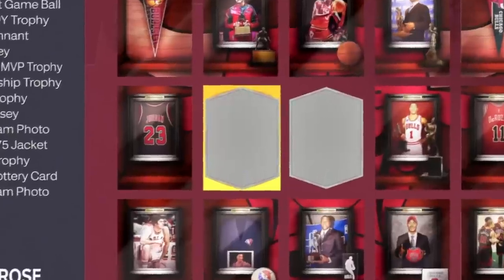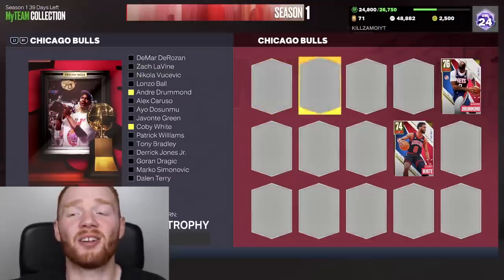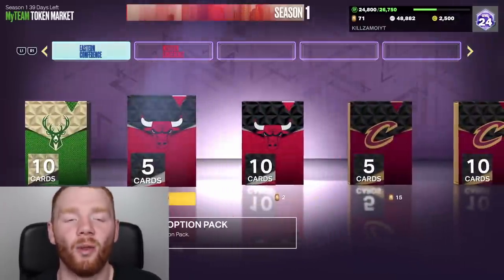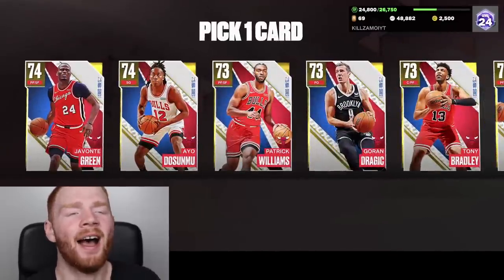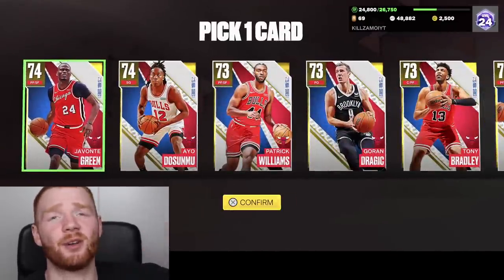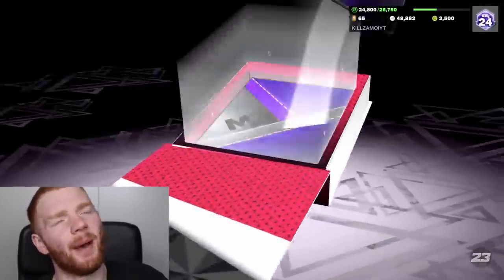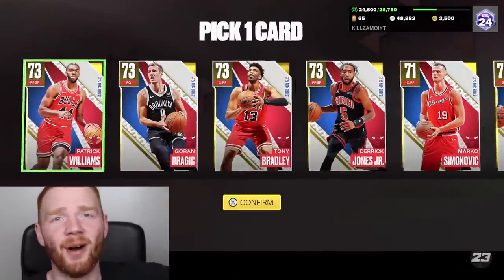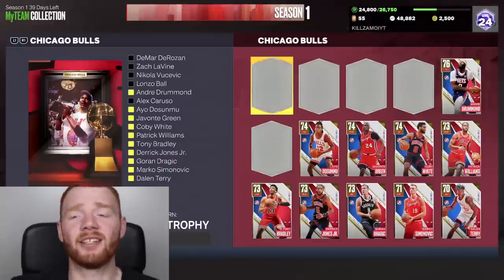The next one is kind of annoying because you need to collect every single player for that team in the 2K23 Series One set. I've currently got two of the players, and you get these players through the token market. We need to spend tokens on these packs — two tokens per pack for bench players, and 15 tokens per pack for starters. We pick up Patrick Williams, Goran Dragic, Tony, Derek, and Marco for the bench, plus Dalen Terry. Now I've collected 10 out of 15 — we just need the five starters.